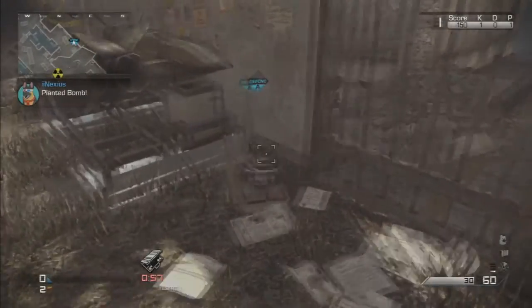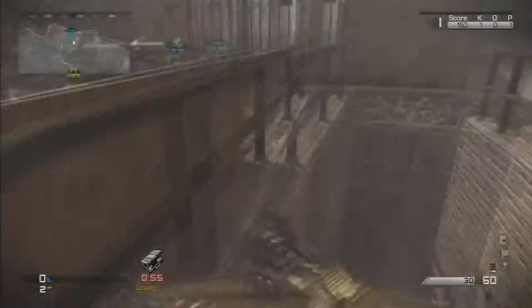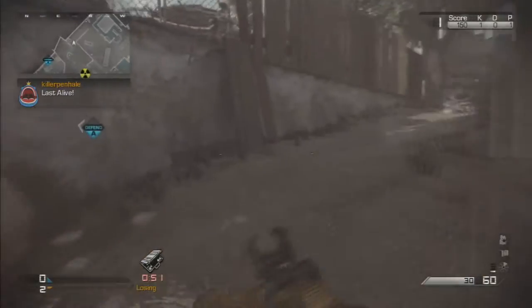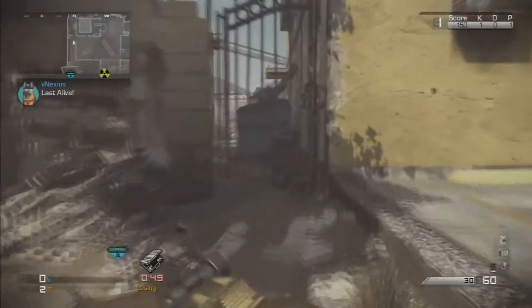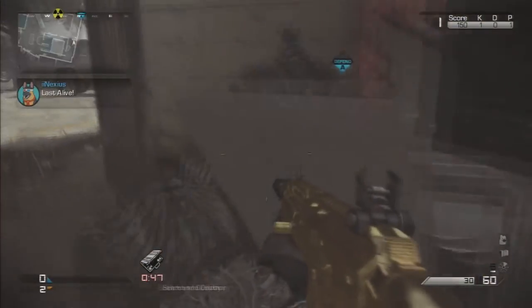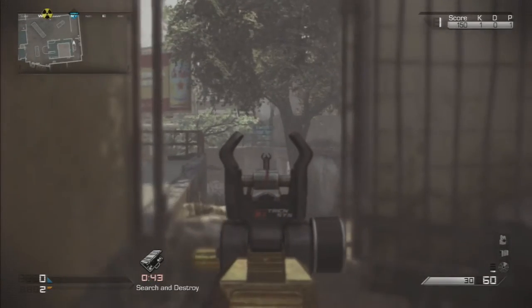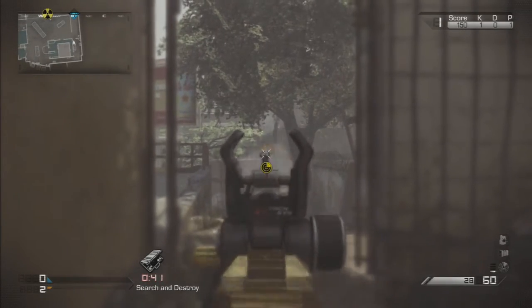Now this is one of my favorite bomb angles out of all the maps in Ghosts and certain other Call of Duty's as well, mainly because of how good this angle is. As you saw there, I planted right in the corner facing my spawn, so now you have the advantage of your spawn, so chances of any enemies being in this area on your way to the bomb angle itself — you probably won't run into anyone.